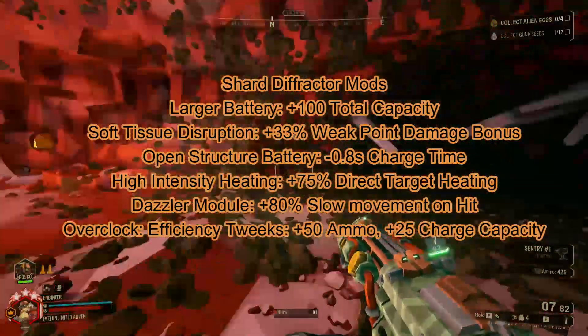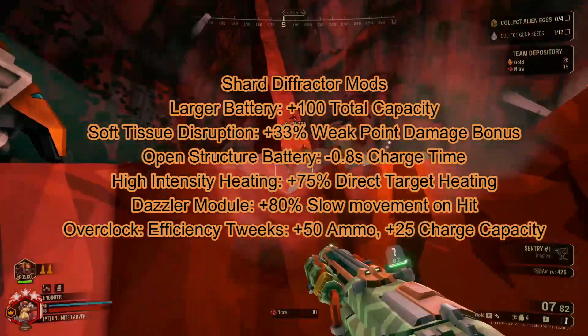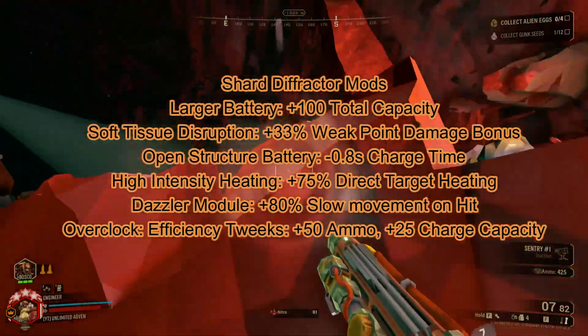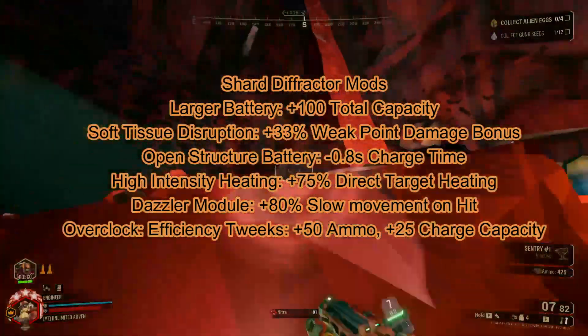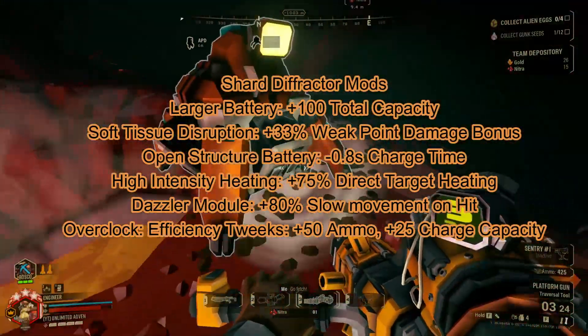My mods are large battery, soft tissue disruption, open structure battery, high intensity heating, and the dazzler module. My overclock is the efficiency tweak. This weapon will burn through a great deal of its charge and ammunition, so use it sparingly.